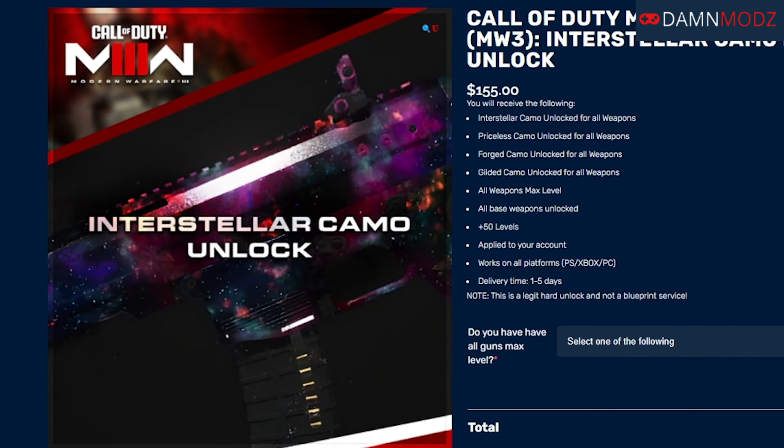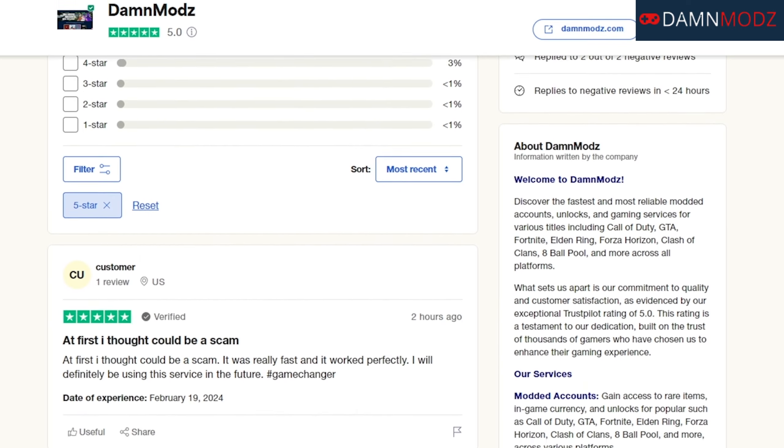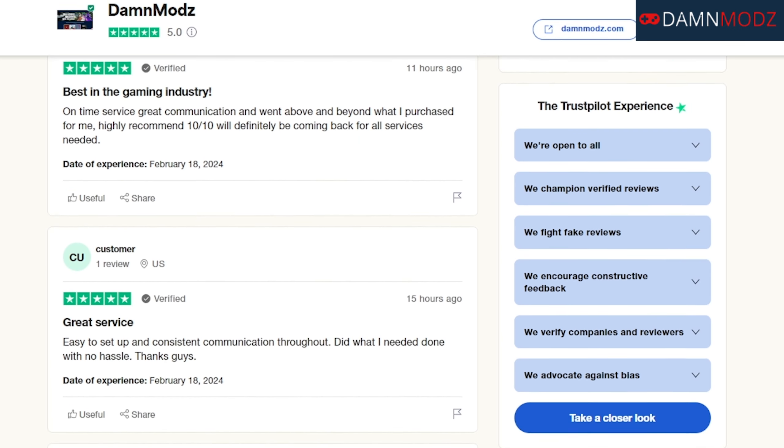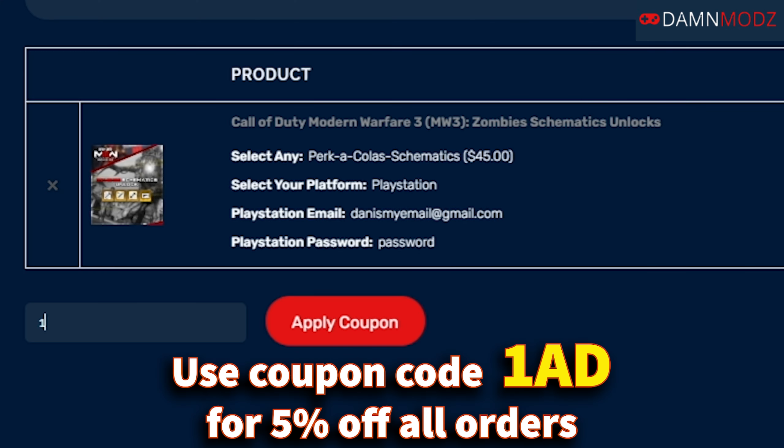They offer all camo unlocks, zombie schematics, bot lobbies, and more. Damn Mods has a 5-star rating with thousands of reviews. Use the link below in the description and be sure to use code 1AD for 5% off your order.